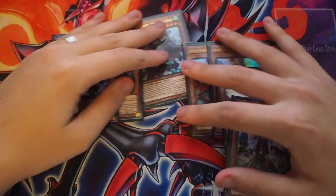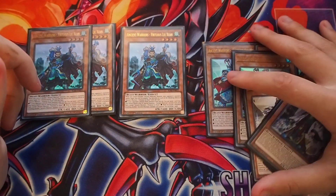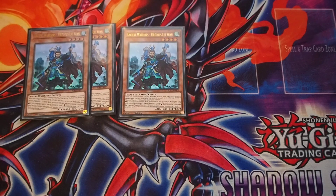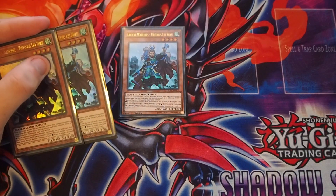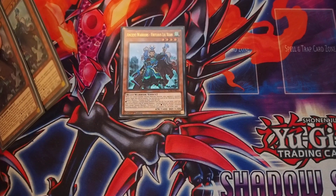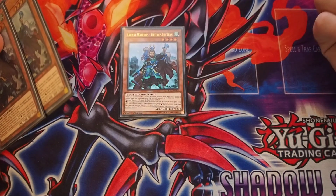To quickly break it down: what Virtuous does is, if our opponent controls more monsters than we do, we can send one card from our hand to the Graveyard to Special Summon one Ancient Warriors monster from our deck, except Virtuous. And when an attack is declared involving another Ancient Warriors monster, we can draw one card. When we control another Ancient Warriors monster, our opponent's monsters cannot target this card for attacks.